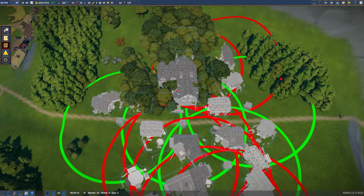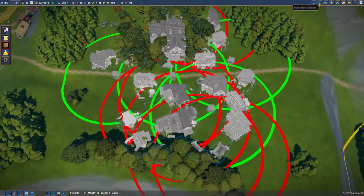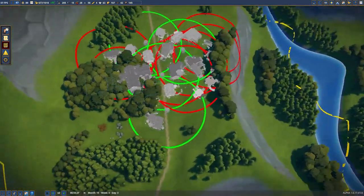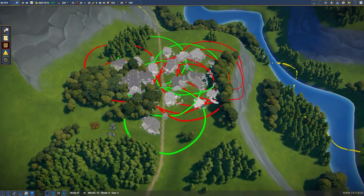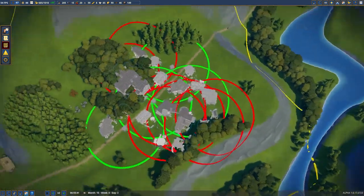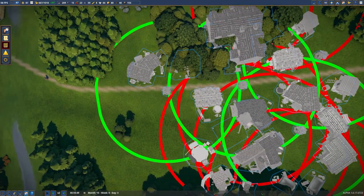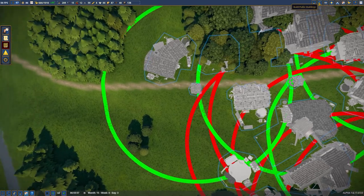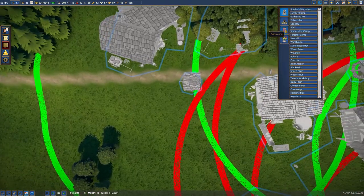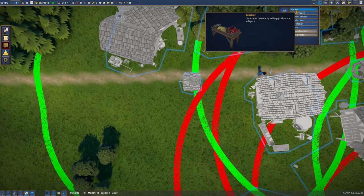We just need to start laying out some more of the large buildings. I'm thinking what I want to do is have a church down here on this side and a church up here on this side. We're going to end up going with the two market strategy, and I laid out two wells on each end currently — that's going to be representing where the markets go. So let's lay out the markets.